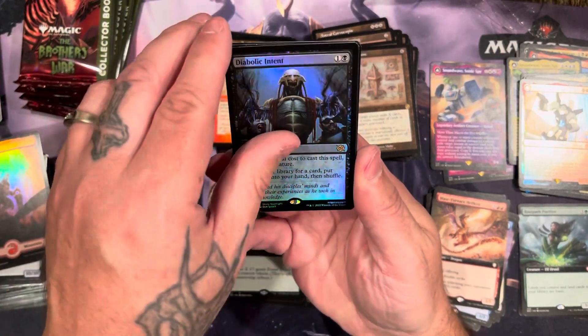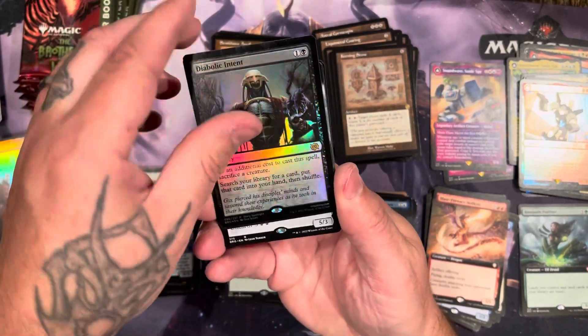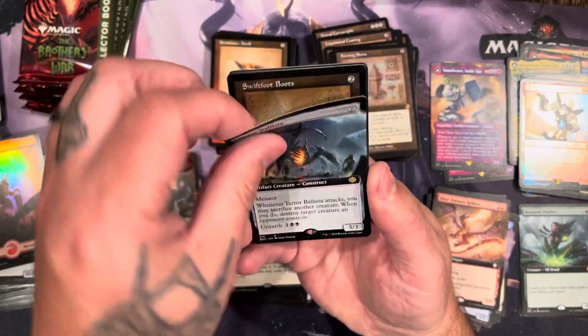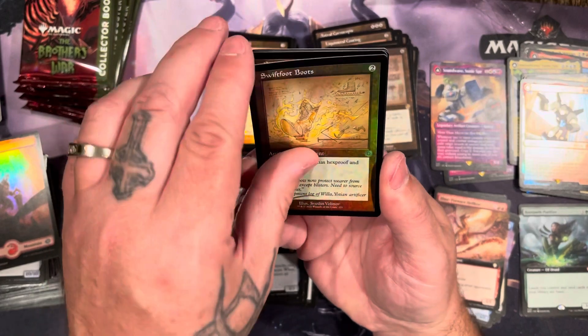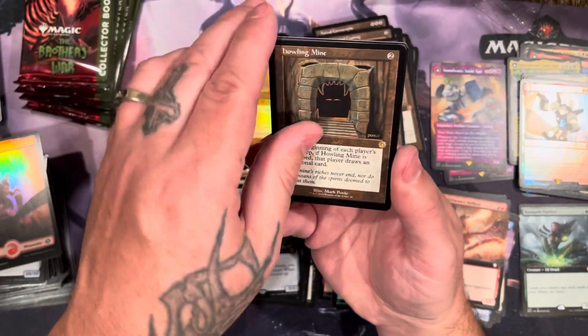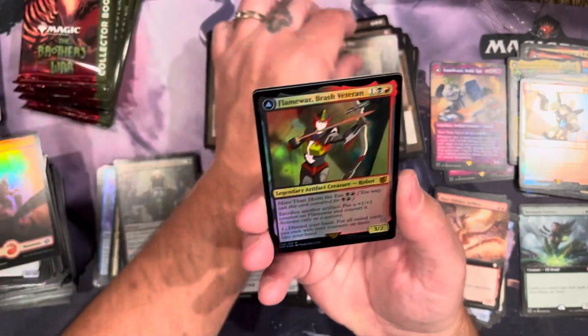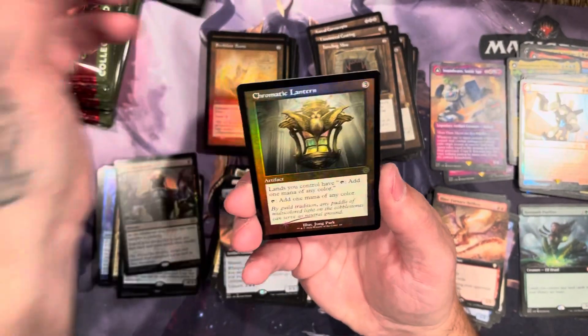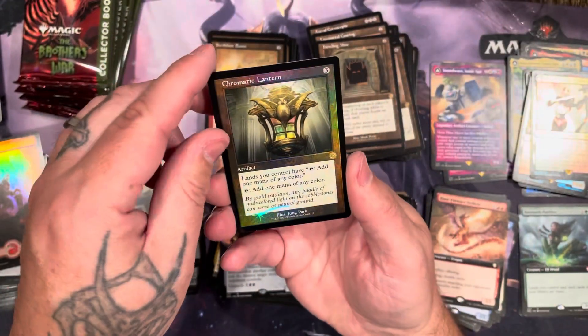Diabolic intent, soul partition, terror ballista, swiftfoot boots, bone saw, another howling mine. Got the flame war in foil and chromatic lantern in foil.